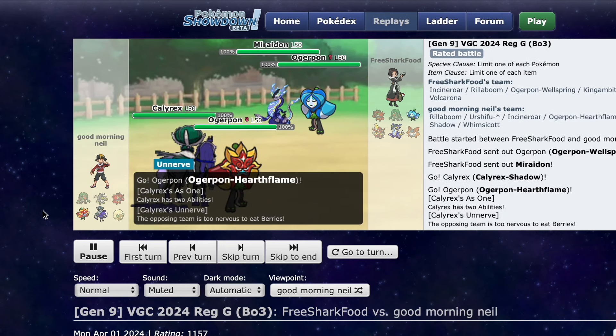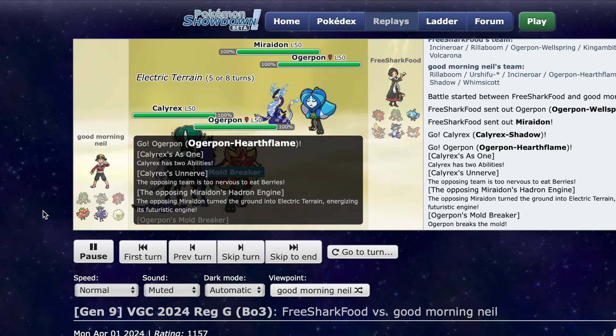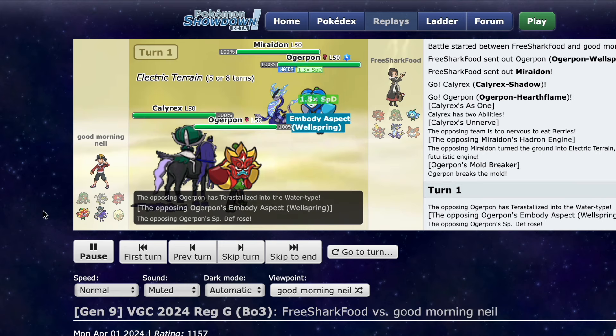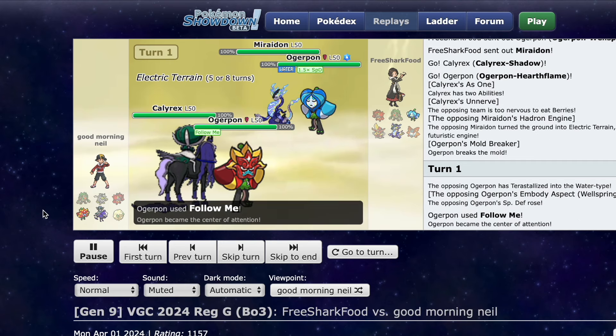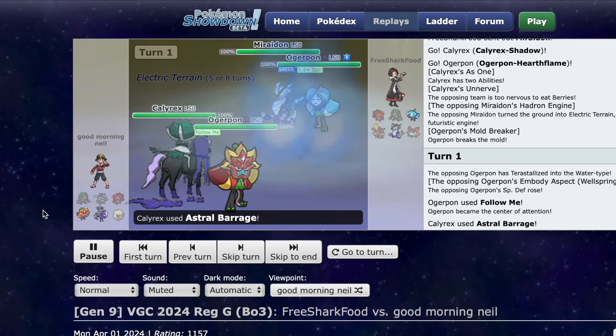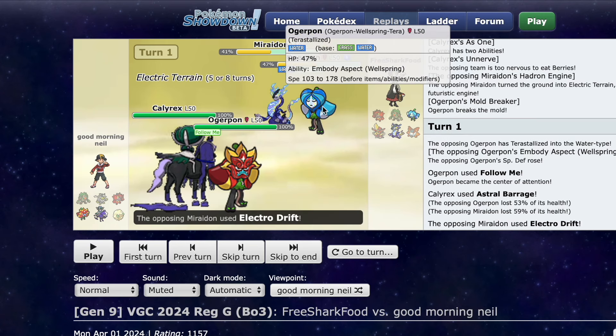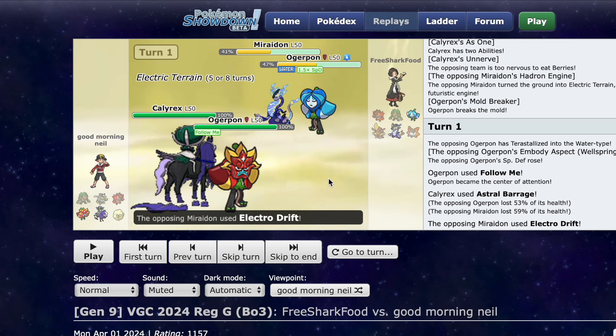So I lead Ogrepawn, Heartflame plus Calyrex — relatively straightforward lead into most things. Moldbreaker goes off, the train goes off. They Terra Water the Ogrepawn, relatively good play. I go for Astral Barrage and two-shot both Pokemon. This thing two-shots through the Special Defense boost. That's how good Choice Specs is — a Pokemon that's supposed to be specially bulky, committing a Terra to be a special wall, gets two-shot.